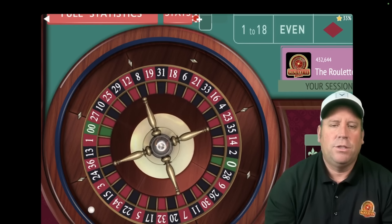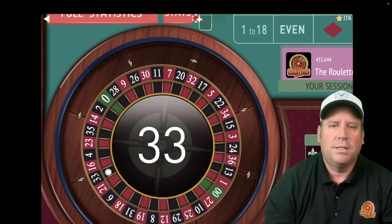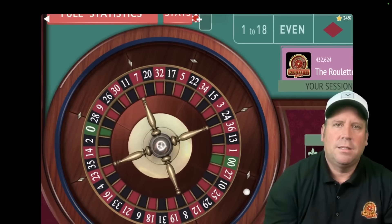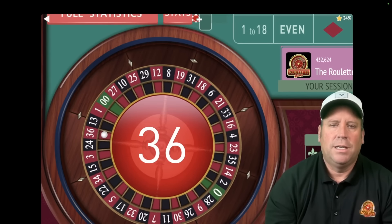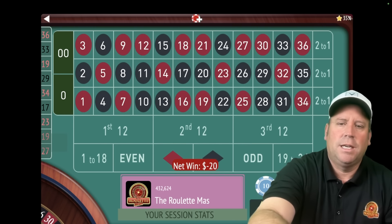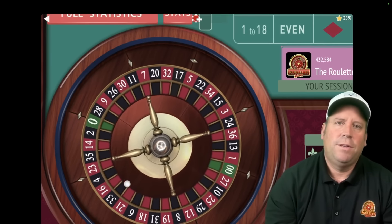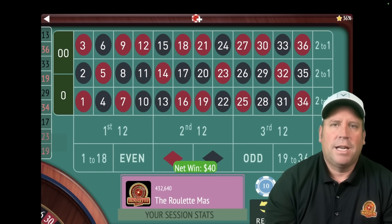If you make a mistake when you're playing roulette, just jump right back on board. Don't dwell on it. That's a 33 black — another loss. I'm actually glad we're starting with all these losses because the whole key to this system is that even when you have really bad luck, you don't lose your bankroll. That's what I love about it. That's two more losses in a row.